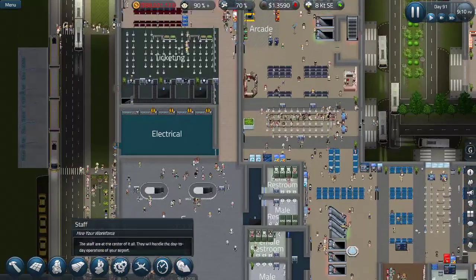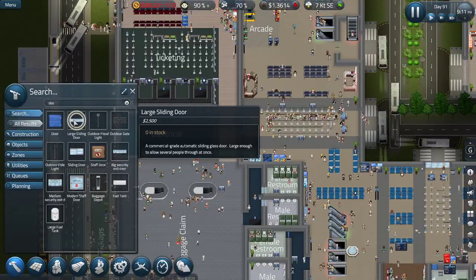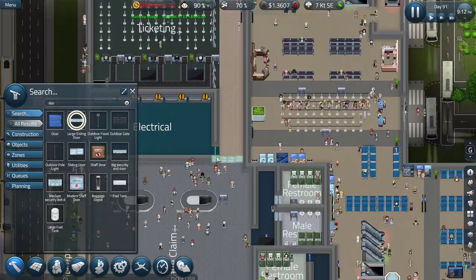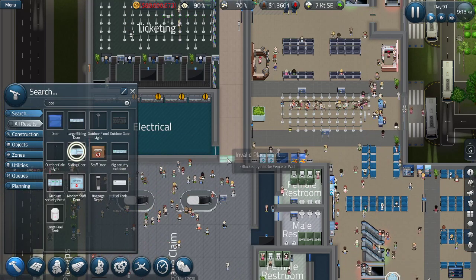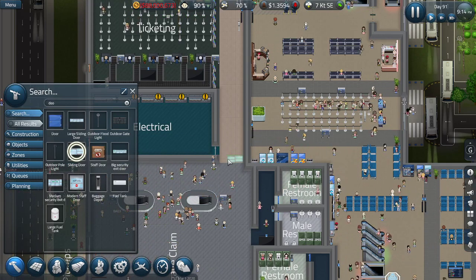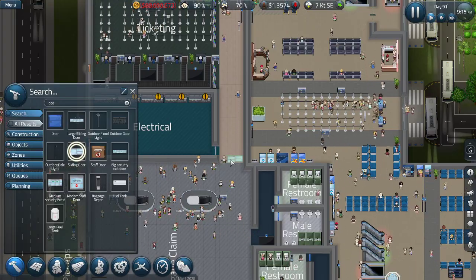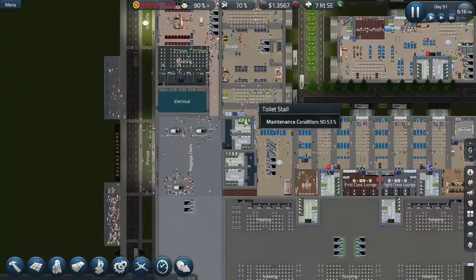I'm gonna put up a door right there. Let's see what kind of door we can get - large? Well this looks nice but I don't think I'm gonna go for this. I'm gonna go for something like a small one. It would be nice if this fit, which it's not doing, so I'm gonna keep it this way.